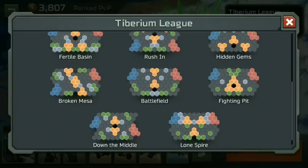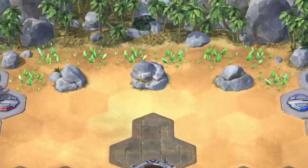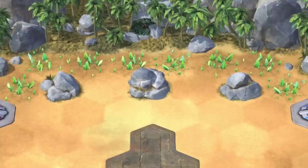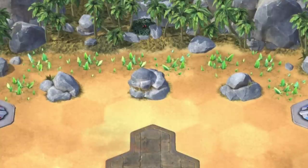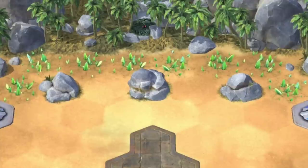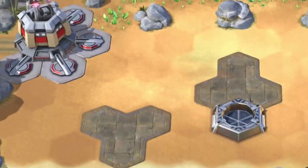So how does all this tie together? We're going to look at a couple of example maps. First up, Hidden Gems. This beach map is a very simple three pad map, but with a twist. The rocks near the Tiberium are a double-edged sword — whilst they provide some protection for your harvester, they also make it difficult for your own units to get in there and dislodge a well-coordinated assault without pulling the harvester back and stopping it harvesting. There's also clear access to the pad on your side of the map and to the pad in the centre.